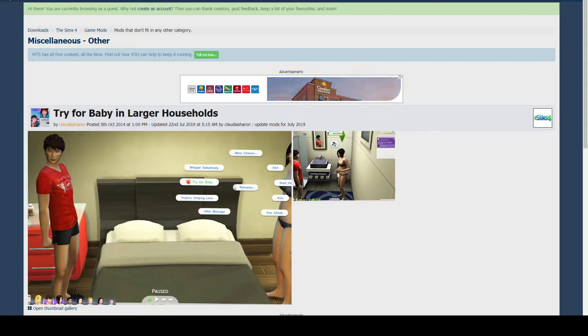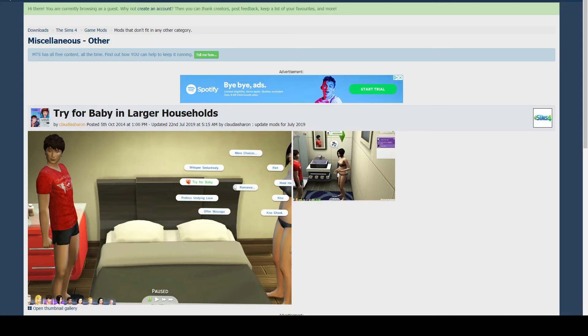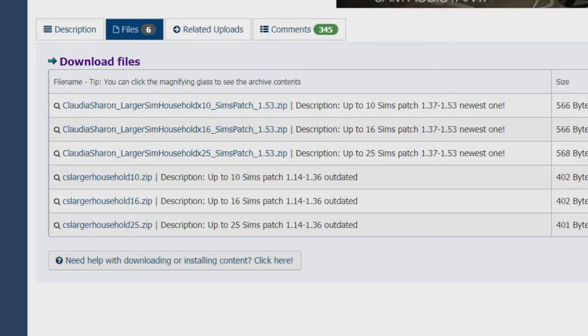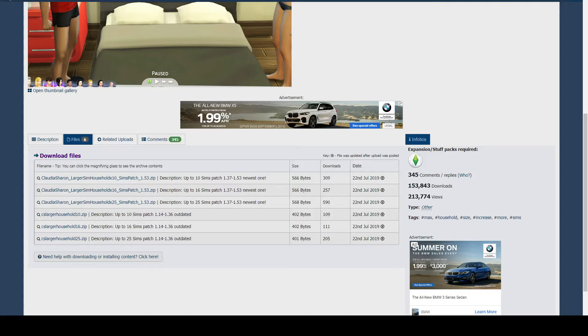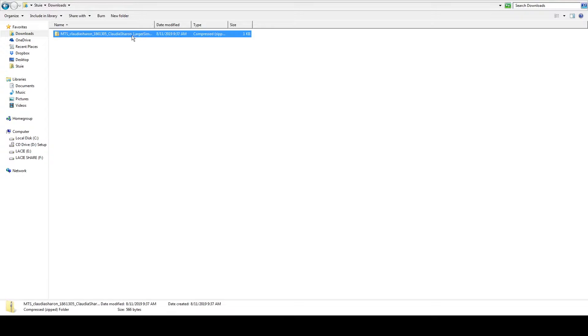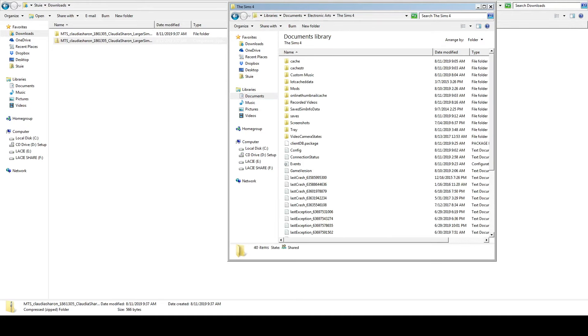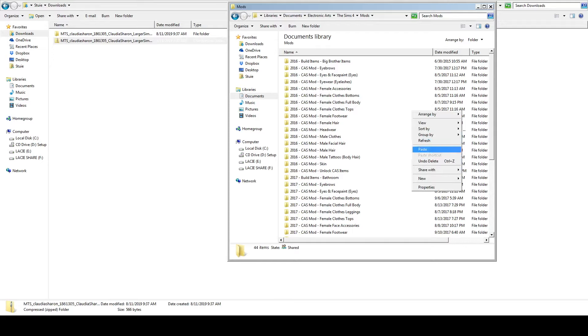You can try for a baby with more than eight Sims by simply moving them out and then moving them back in. However, if that's too much for you, you can download this mod — I personally use it and love it. This one is from Claudia Sharon and it's been around since basically the beginning of The Sims. I'll put the website link in the description below. Once you're on this website, go to Files and you'll see three different patches. I personally use the Sims 16 patch because I don't think I'll ever need a household with more than 16, especially when trying for babies. You can use the 25 patch; however, keep in mind that the more Sims you have in a household, the slower your game will run — I've used it up to 18 Sims and never had a problem. Once you're there, click the one you want to download, go to your Downloads folder, extract the file, cut it, and paste it into Documents, Electronic Arts, Sims 4, Mods. Once the mod has been pasted, you are good to go.